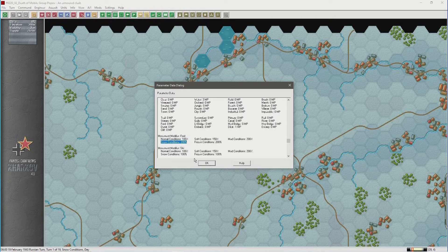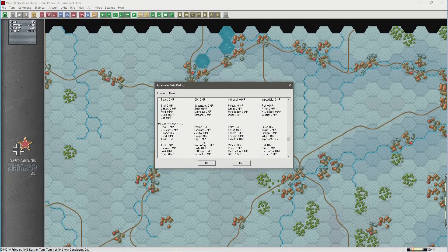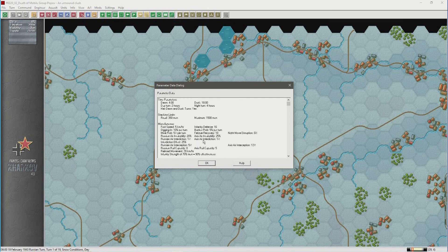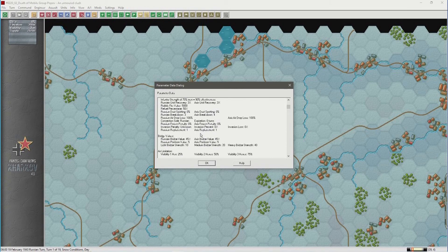These are the sort of things you need to understand about the game, particularly when you're on defence. The F4 parameters feature is well worth getting to know.